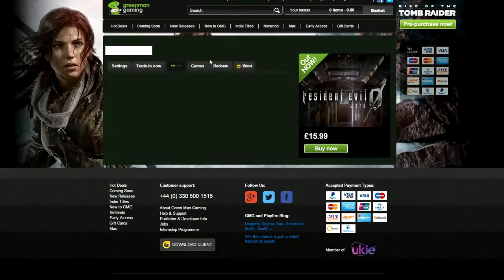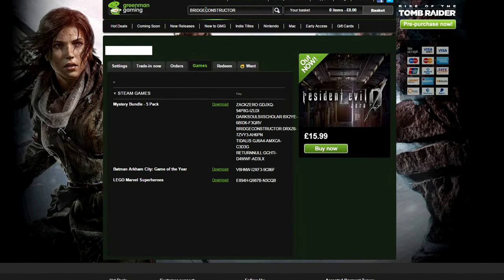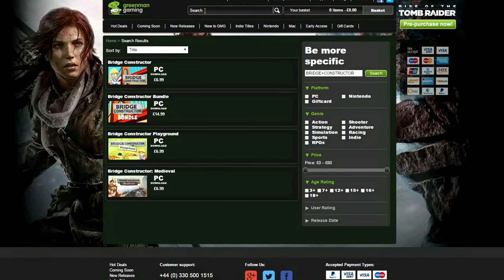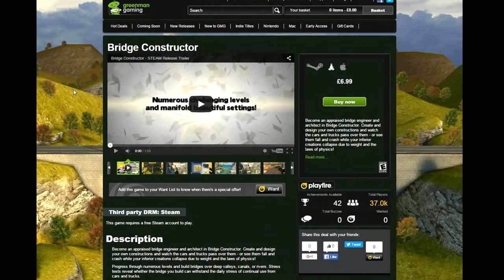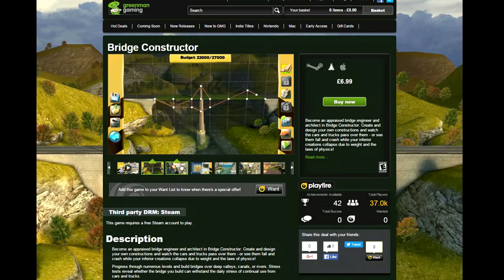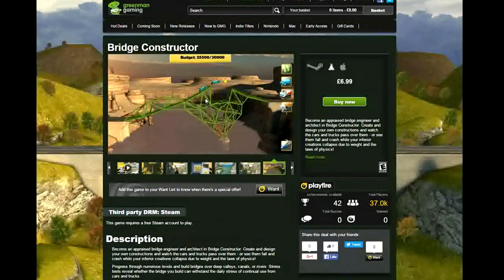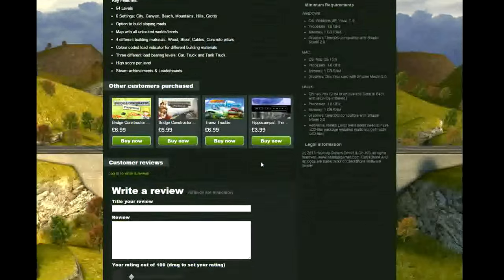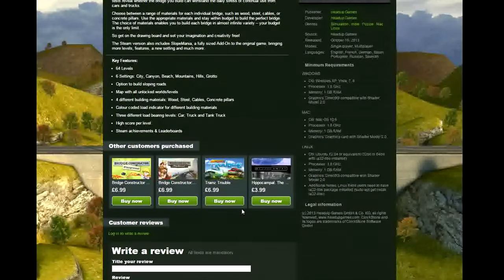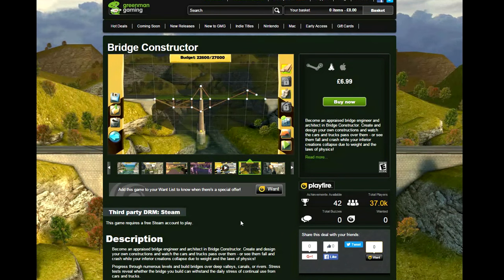Moving on to game number three. The next game is Bridge Constructor — I've seen this game before and I've wanted to play it, so this is a bonus for me. PC download £6.99. For those who don't know, you build a bridge, send your cars over it and see what madness happens. There used to be a very similar mobile game. Total players: 37,000. There are no reviews at all, but I'll probably play it anyway.